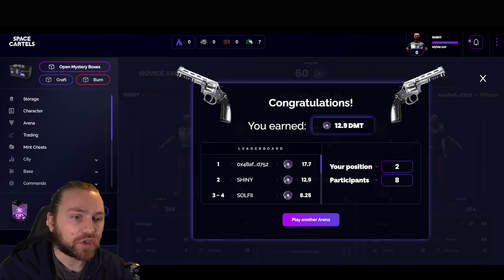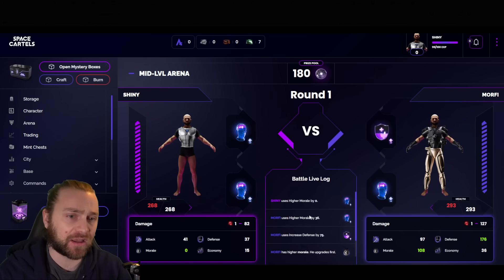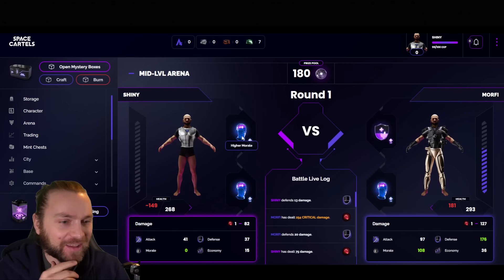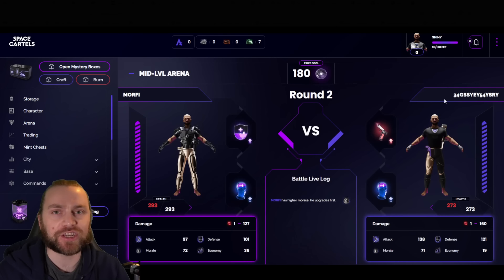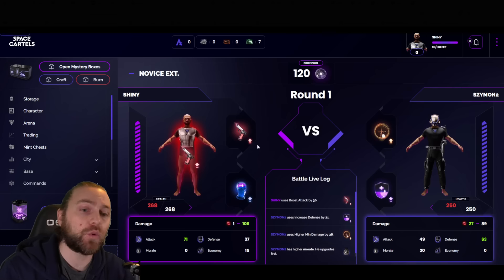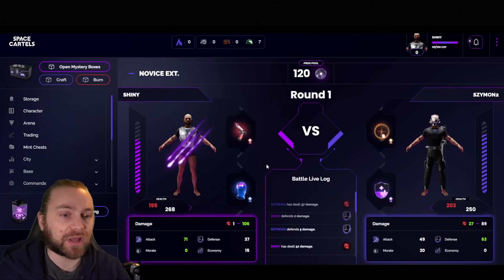Checking out the mid-level arena — I went in with way under 100 power against a 250 max power cap. I made the mistake of choosing higher morale with zero morale, which does nothing for me. My opponent gets 254 critical damage and could one-shot me — I placed fifth to eighth but still got 9.68 DMT. It's definitely worth sticking to Novice arenas until you have the equipment or leveled up enough to reach the 250 power cap for higher arenas. The higher arenas do have higher rewards though, so equipping yourself with good NFTs is definitely recommended.